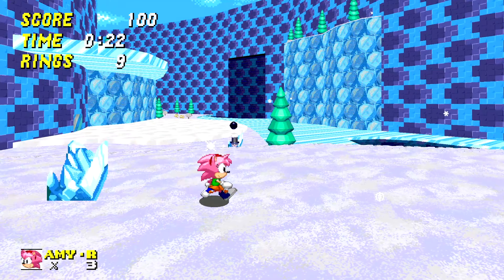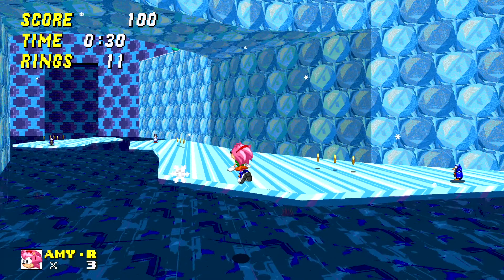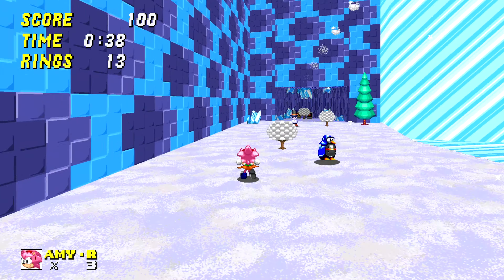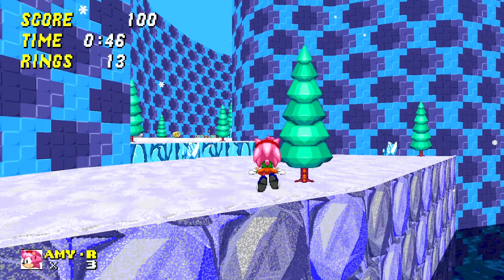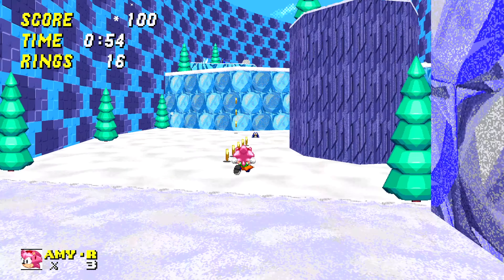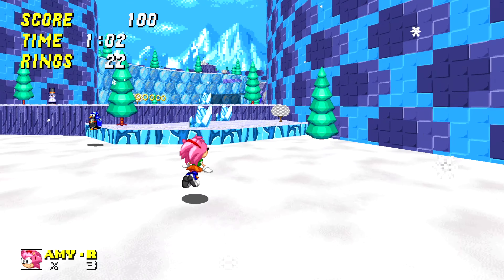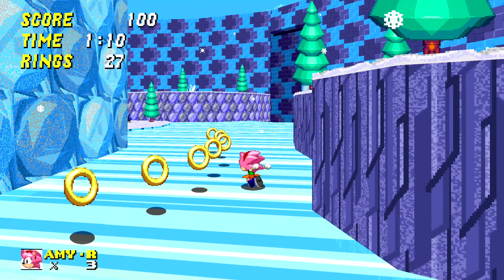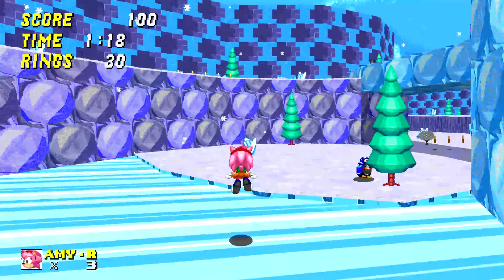I honestly have no idea what to do or how to beat this, but we'll go up here. I think we're going to come across the ice. I've never actually beaten these bonus stages, so what I'm seeing is new to me. There's a spring here so we can bounce up. There's a checkpoint — this is a nice mechanic where you fall deep into the snow and move quite slowly. The way the rings were laid out kind of gave away that there was a spring there. I'm going in completely blind on these bonus stages.